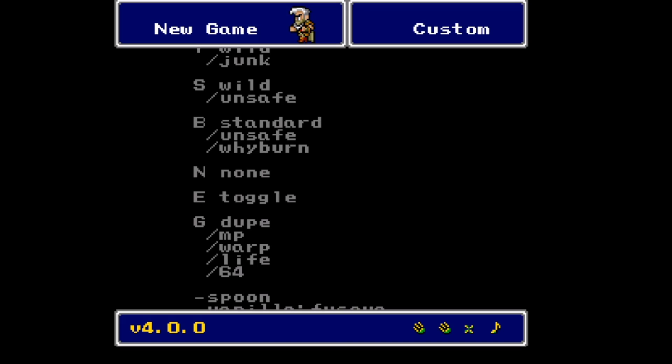N is the no-free-lunches flags. If those flags are set, you wouldn't get free characters — like in Missidio where you normally get two characters, with that flag you'd get none. Or you don't get a free key at the beginning. Those are to really ramp up the difficulty.